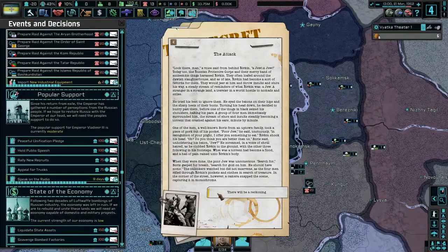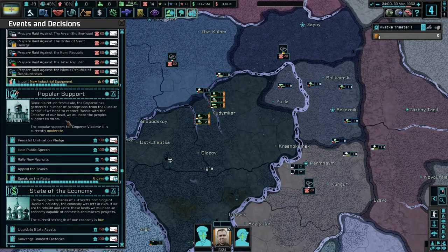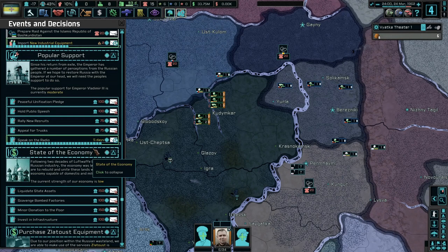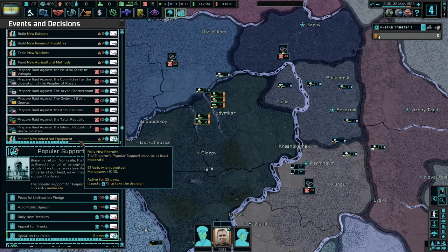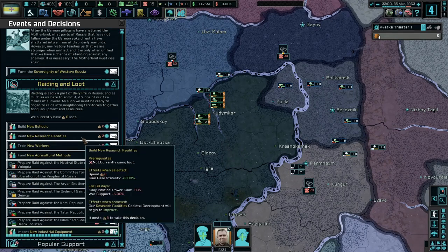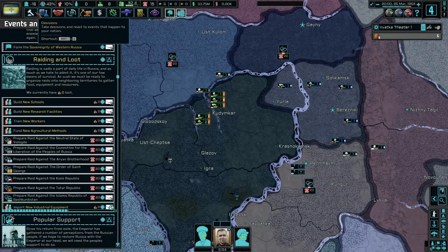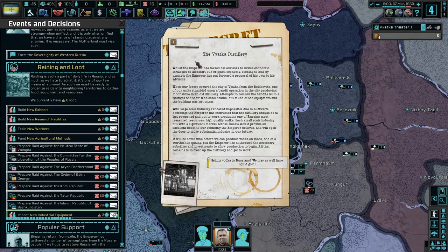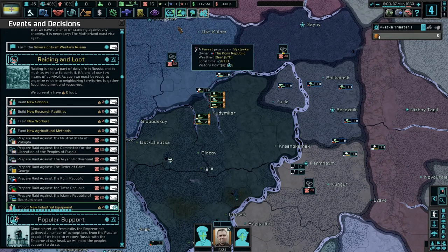We'll be attacked — there will be a reckoning. I've always said — from behind, Rifkin, the Russian Protective Core and the merry band of anti-Semitic thugs. There'll be a reckoning eventually. Just keep raiding I guess — we have no loot now. Big sad. We lost all the political power. The distillery — selling vodka to Russians, we may as well have liquid gold. Alternative uses, improve societal development, build hospitals, support technologies, the Imperial Potato Act.